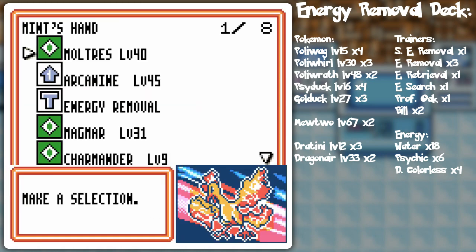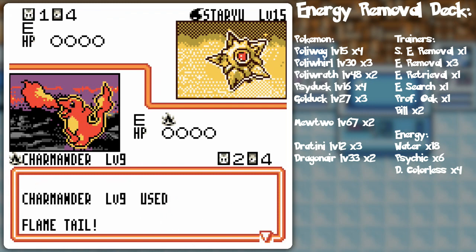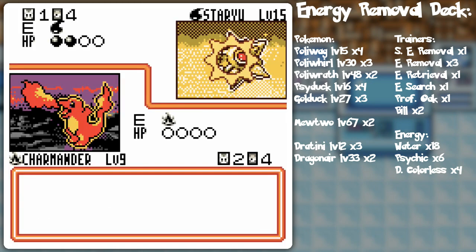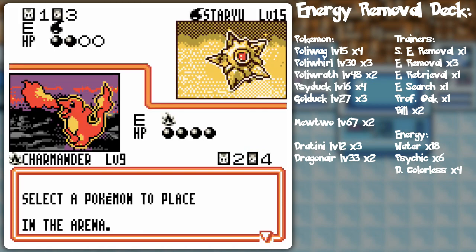We're gonna put that in play. I'll surprise him with the Moltres and just kind of leave things as is. Flametail — it's just kind of unavoidable that some sort of double damage knockout is gonna happen, so I might as well do damage with it. Yup, there it is — double damage. Poor Charmander gets KO'd.